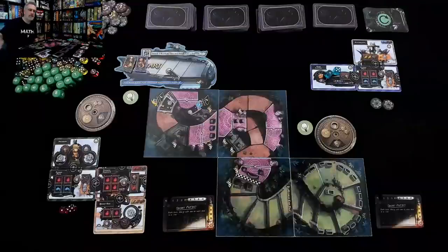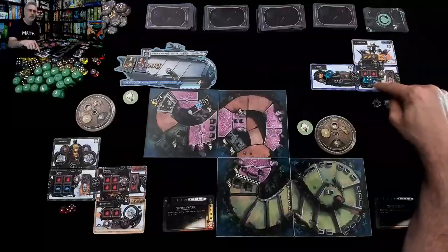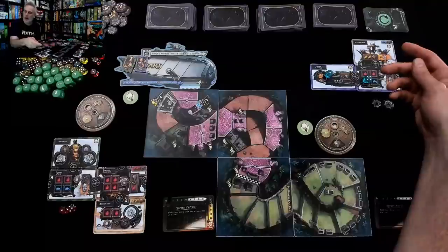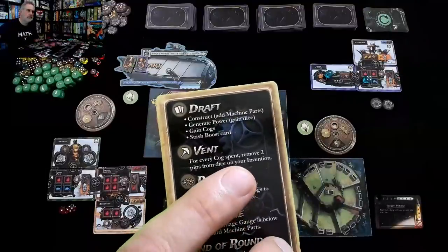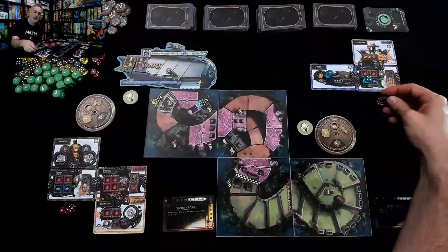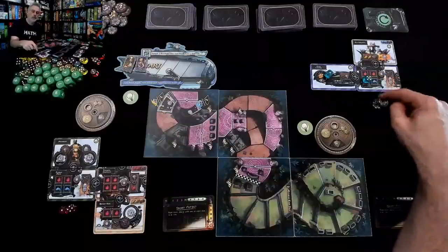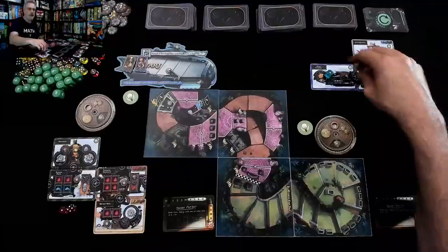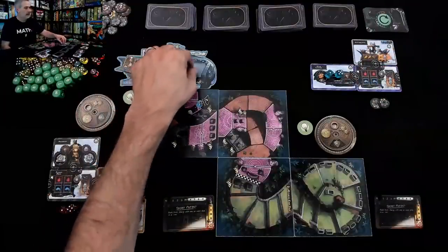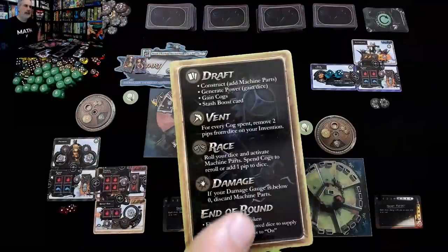Jen has her electrolyzer which is going to generate some yellow for her and cause damage, but Hedy Lamarr will be able to repair that damage immediately. Jen trashed the verne thrusters to get a couple of cogs. We've finished the draft. In a normal game there would be venting — if a blue die is locked on a space you can spend cogs to reduce pip values by two per cog to eventually clear it out. But since we don't have anything locked up and we're still in the intro version, we're skipping the venting phase.